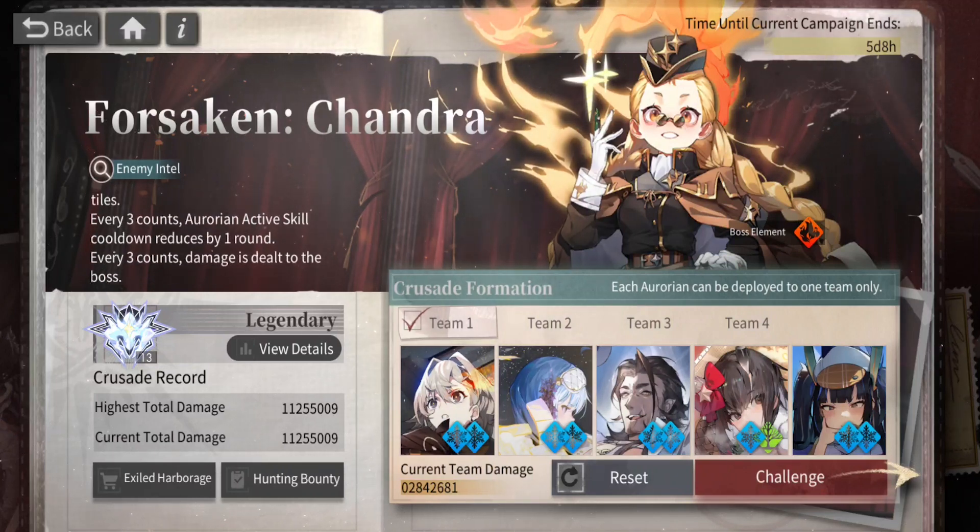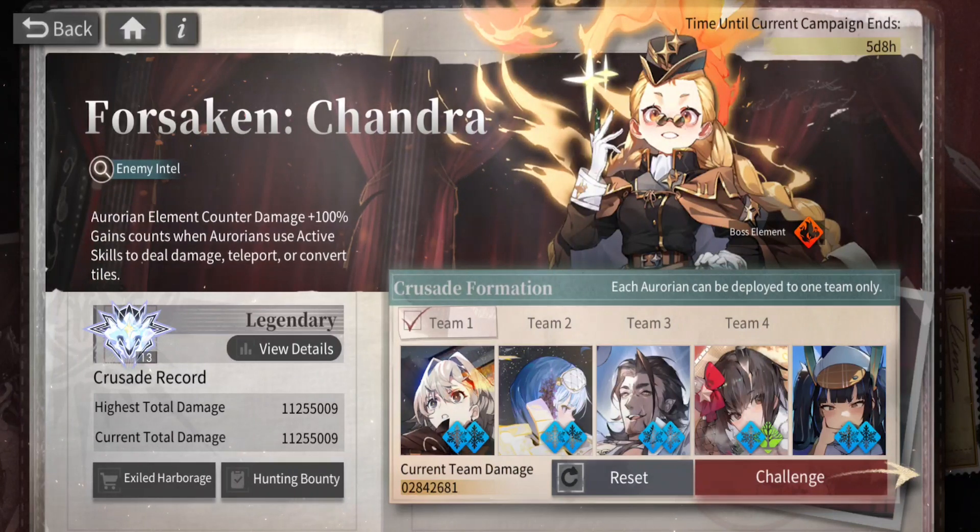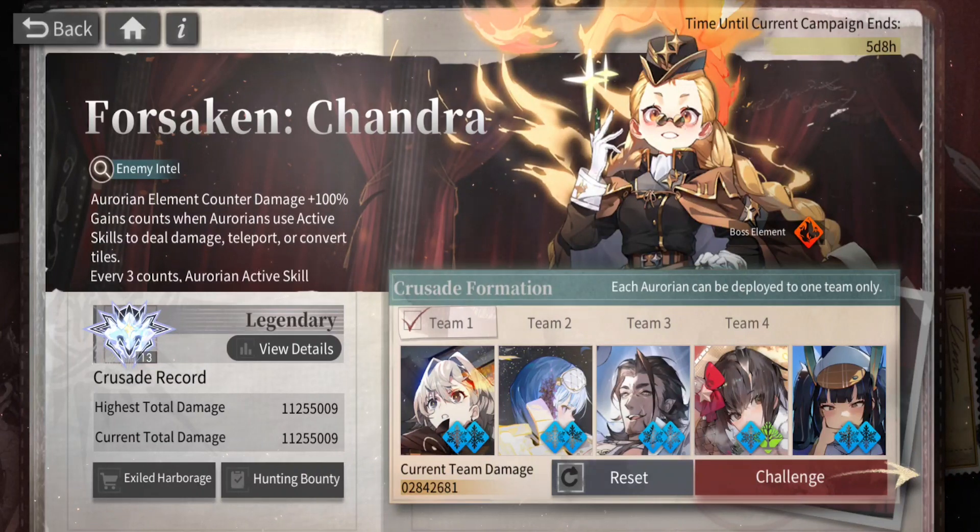The special thing on this stage is: every three counts, an Aurorian's active skill cooldowns are reduced by one round, and every three counts of damage dealt to Chandra, there will be bonus damage dealt to the boss. You get these counts by activating active skills in the form of dealing damage, teleporting, or converting — so pretty much any skill will give you a count.